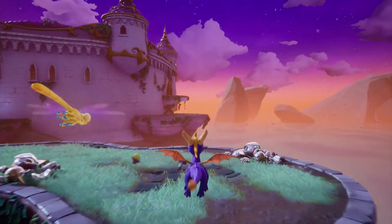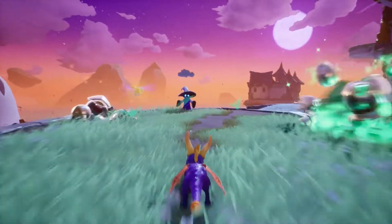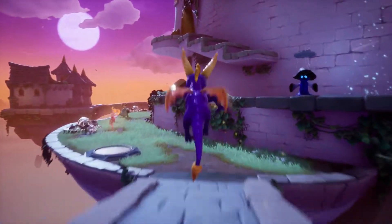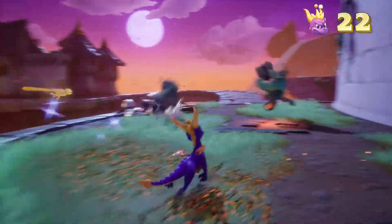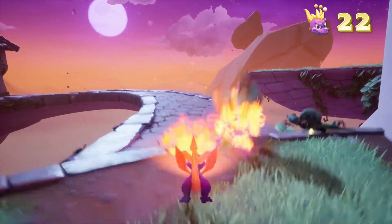Once you get lifted to a grassy area, there will be a bunch of Tin Soldiers nearby that will awaken. Run past them all the way to a stone bridge with a small castle hiding a Fairy. Get the Super Flame ability and flame those 7 Tin Soldiers.